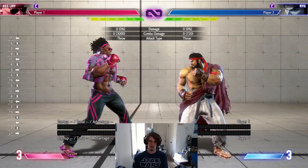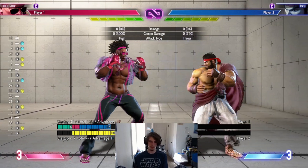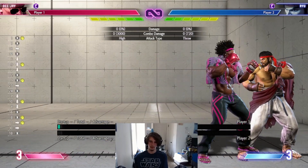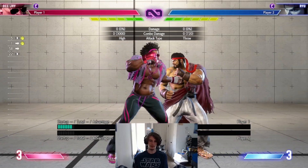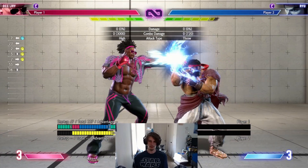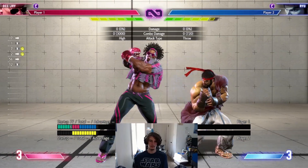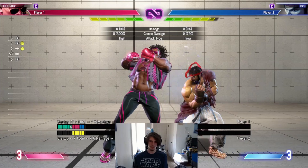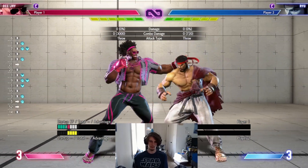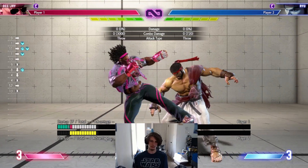Another fantastic meaty is stand medium punch — this one's plus two. Same thing: you can do stand light as your fastest option. If you want something a little bit slower, there's a bit more of a gap; if they do an EX DP they can get through it, but they're probably not going to. Safest thing to do: stand light. You can always get a throw. Stand light is gonna be your tick throw normal. You can also do crouching light, but you gotta walk a little bit forward — it's not the best.